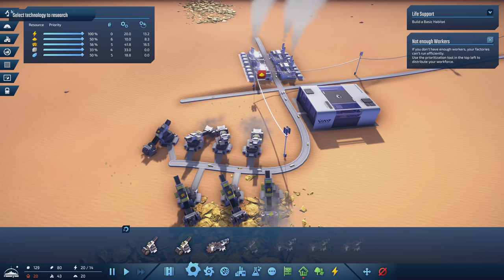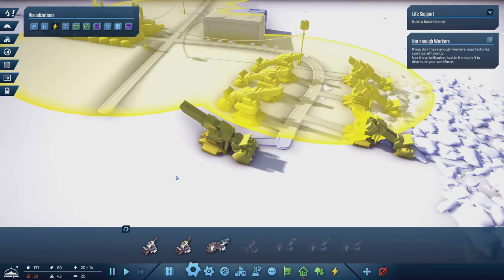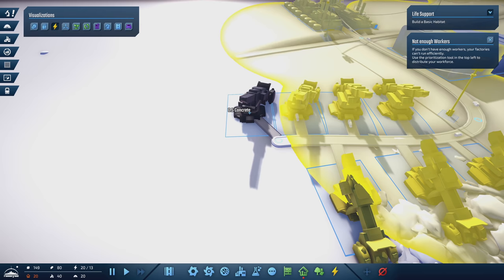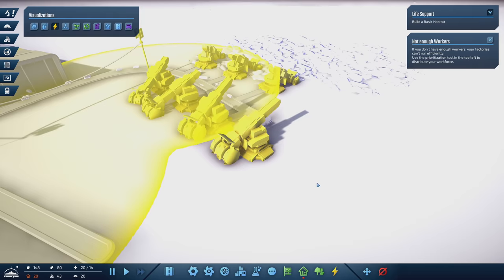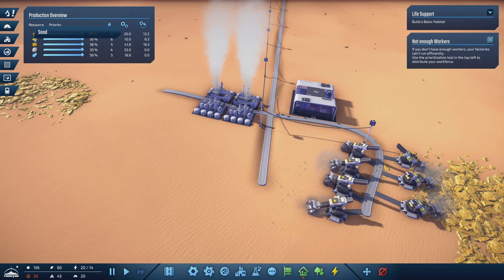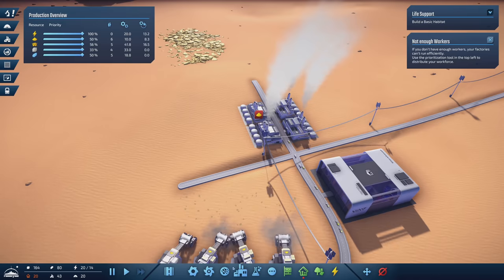I started to care about the alignment, so I moved it around. By moving it, it's still in power range — that's weird. Going back to my production overview, I can see I'm now overproducing sand and also dramatically overproducing sulfur. So we need a lot more sand mines than sulfur mines — they just consume resources differently. So why don't we take and make some more. Let's do two more concrete factories.